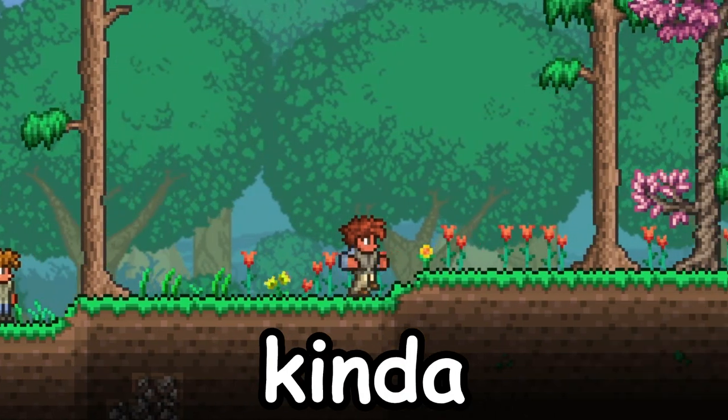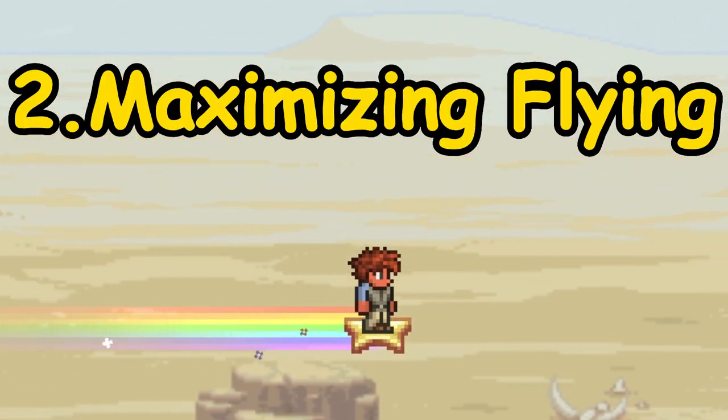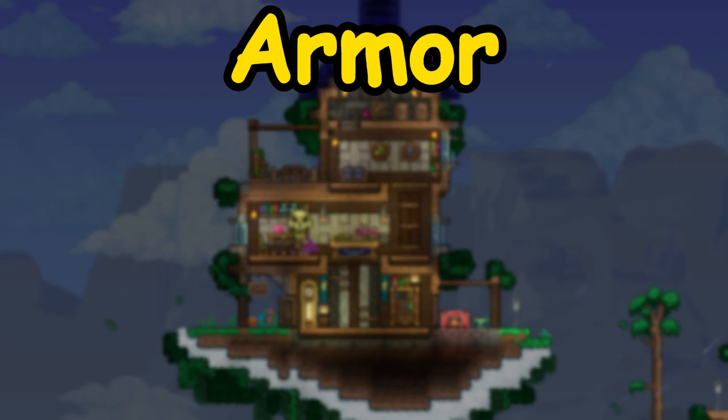But walking is kind of boring, so how about maximizing flying speed? For armor, use the same one as before.